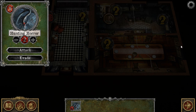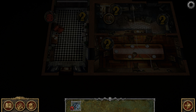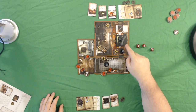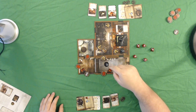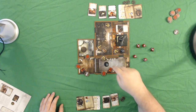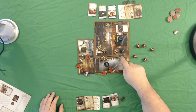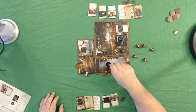Each investigator must resolve a horror check against the monster within range with the highest horror rating. So we need to consider horror checks, range, and line of sight. I'm clearly within range and line of sight of the monster. Sister Mary is not — range is three spaces, and doors block line of sight. Even if she were nearby, this monster wouldn't be within range and line of sight, so she does not have to take a horror check.